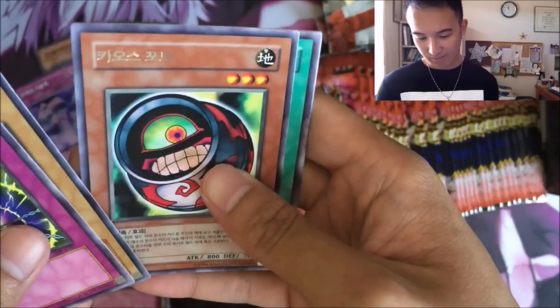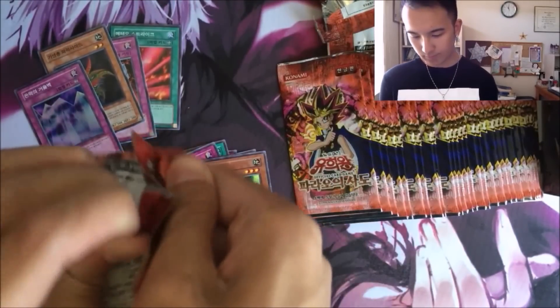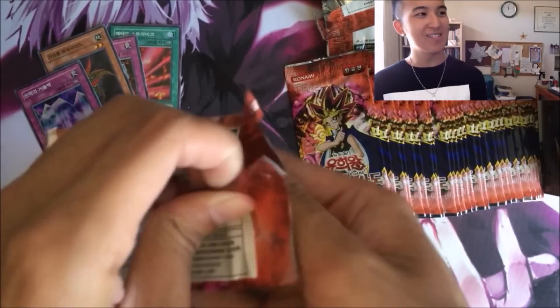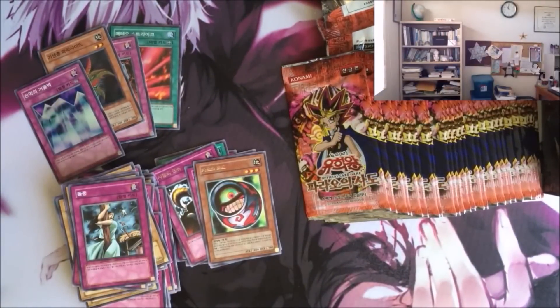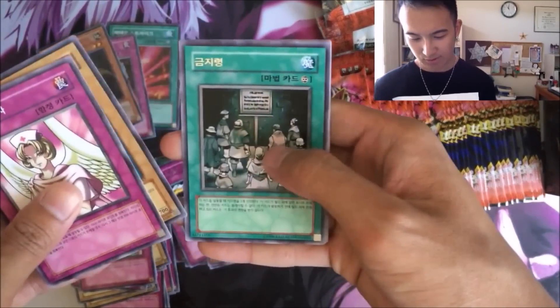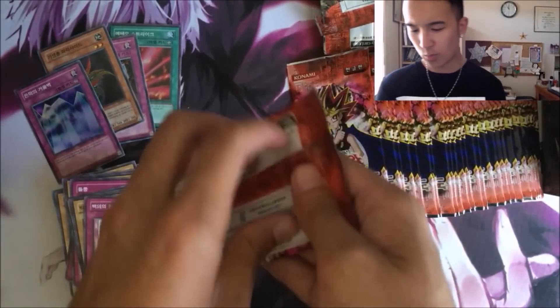Time Seal, Morphing Jar No. 2, and Inside Barrier. Gust of Wind, Sword Hunter, Island Turtle, and DNA Surgery — I'm glad I still remember these cards by their art. Rare Prohibition, Ground Collapse, and the Wing Fairy Chick.